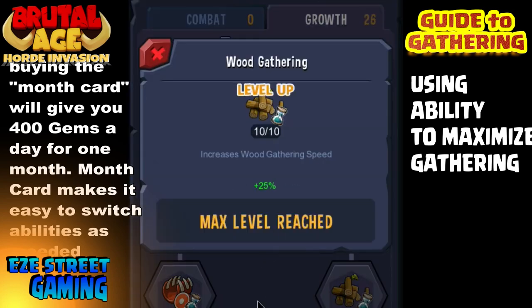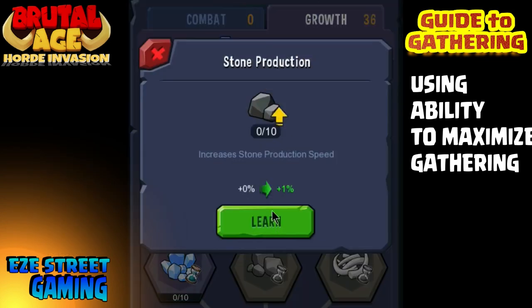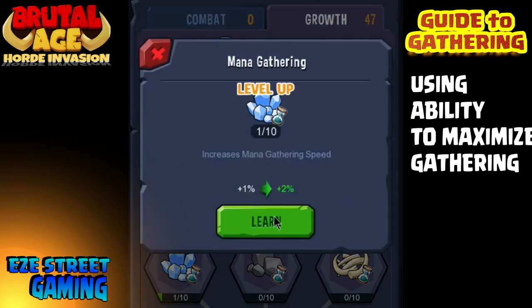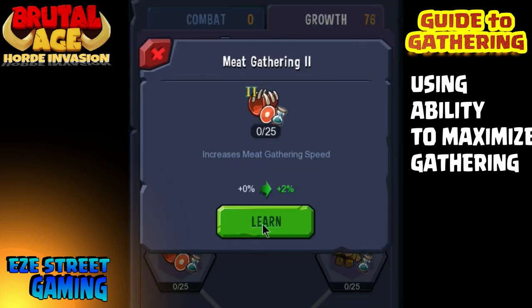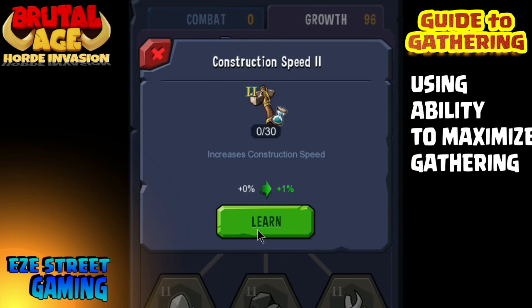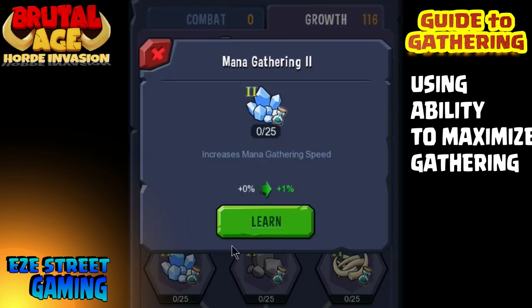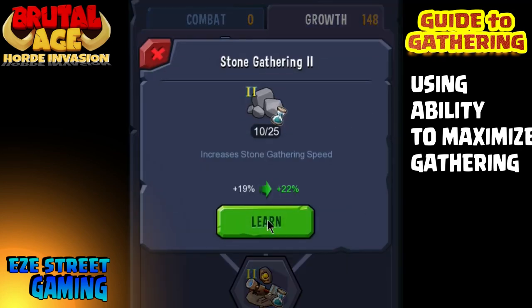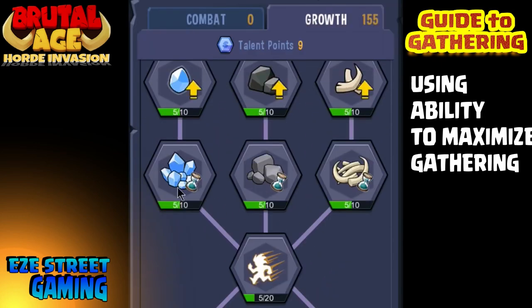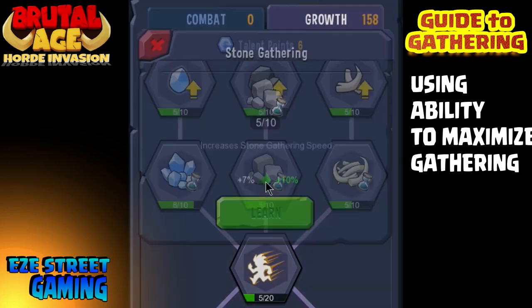You can set up the third page. I've gone and reset my third page and I'm now setting it up again, focused on gathering and production. Instead of having all talent points on research and building upgrades like it was before, I now have three different pages: one all combat for Civil War and Barbarian War, one all growth focused on research and building upgrades, and the third talent page focused on collection and production. I'm going to try to get as many talent points on gathering or collection as possible.